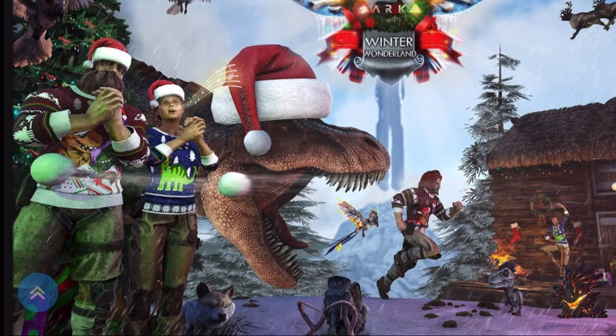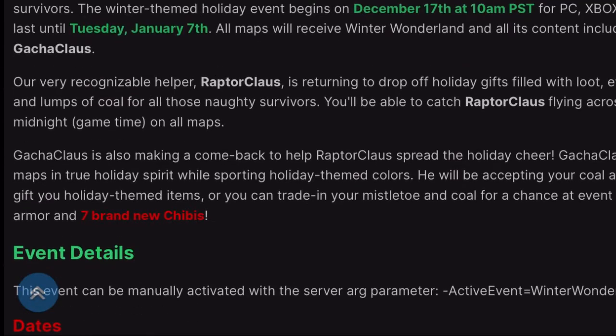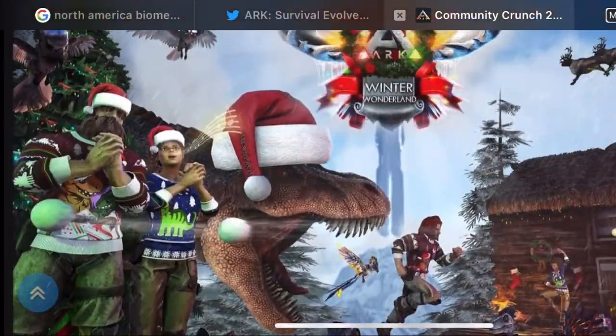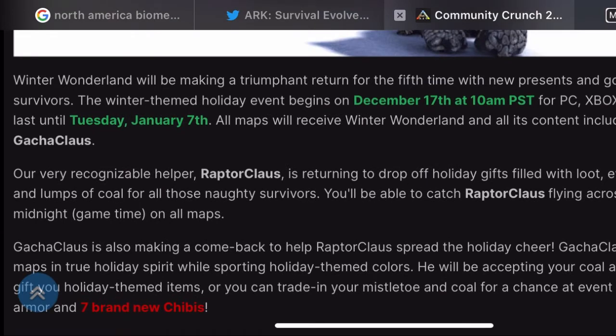Today I'm going to be talking about the Winter Wonderland event. This is basically just a Christmas event that Ark has usually every single year. This event is supposed to come out December 17th at 10am and then it's supposed to end on January 7th.